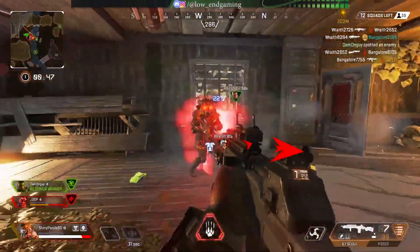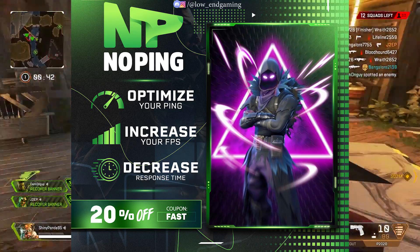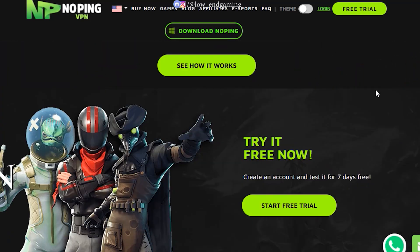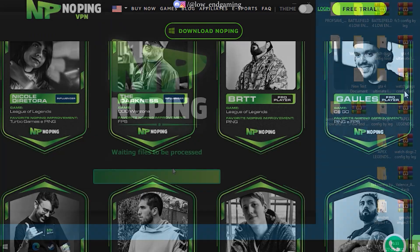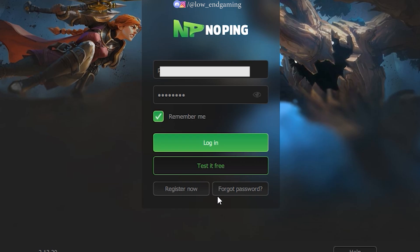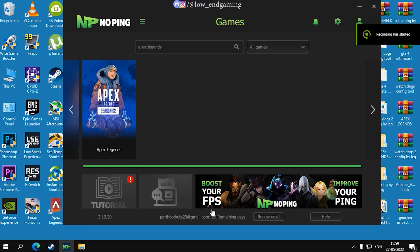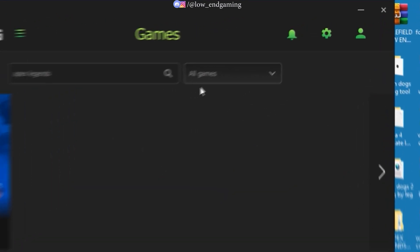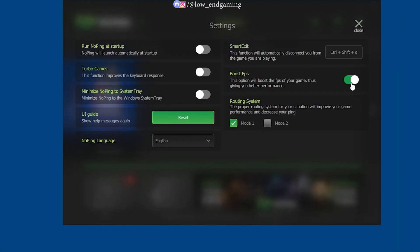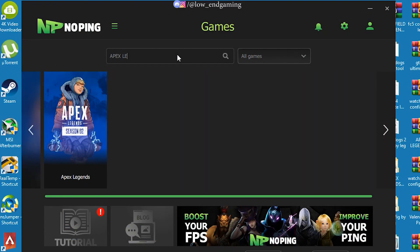The software we're going to use is called NoPing. It is an easy-to-use software to fix ping and performance issues in just one click. A special download link is given in the description below — go to the website, download the software, and install it. After installing, open it and register to make an account, then log in. This software also boosts your FPS in just one click — click on the settings and enable the Boost FPS option and your PC will be optimized. There are many games you can use this for, but today we will use it for Apex Legends.